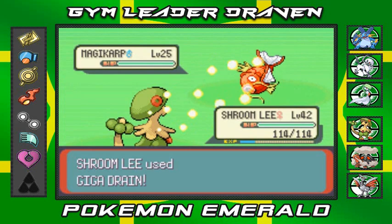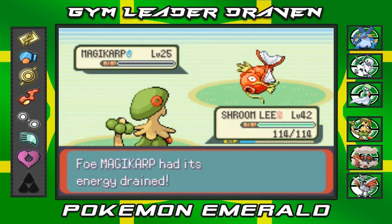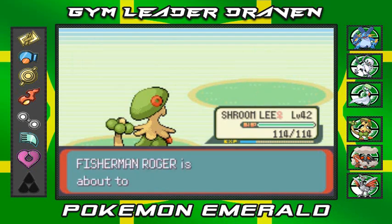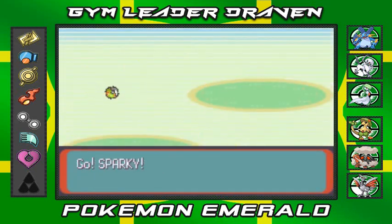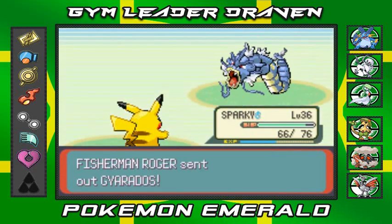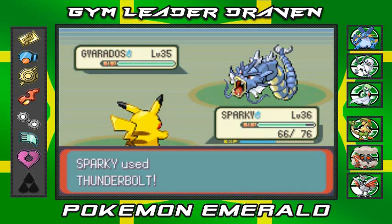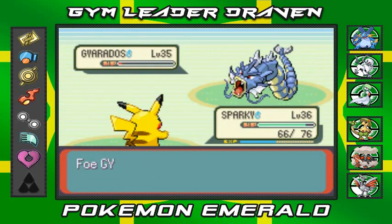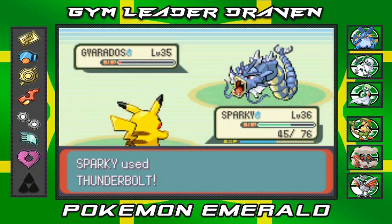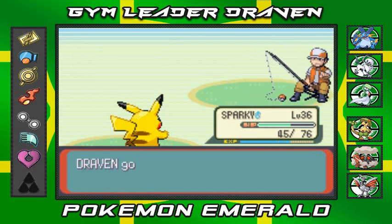Another Giga Drain — no more Magikarp! Please do not have a Feebas. He does have a Gyarados — let's go with Sparky! Have you ever seen a Pikachu defeat a Gyarados? You're about to. Gyarados uses Intimidate — Thunderbolt! Come on — we take a Bite but Thunderbolt for the win, Gyarados defeated! We're doing a great job.